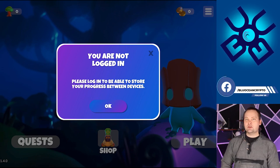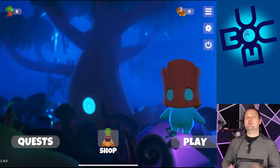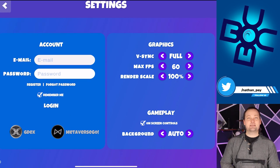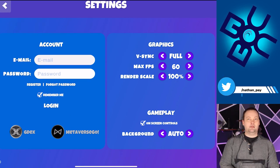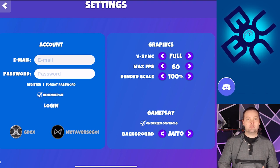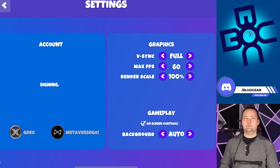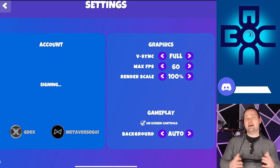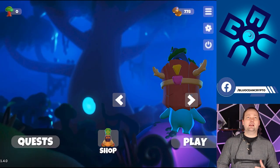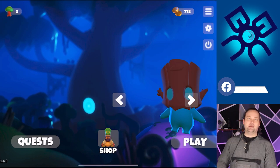So it's asking us right away to log in. We're going to use the same credentials we used when we created the account. Let's go to the three-dot menu, then hit settings — this is where we're going to log in. We're going to say remember me because that's definitely useful. After we log in, we'll head back, and now you can see my Nunu is loaded in here. I actually got three of them: a basic one that everyone gets, then there's the common that I own as well as the mythic.